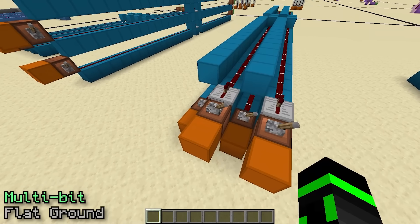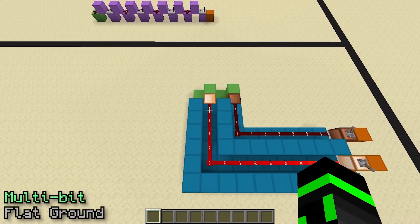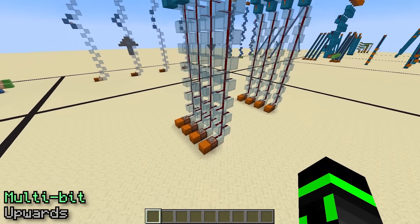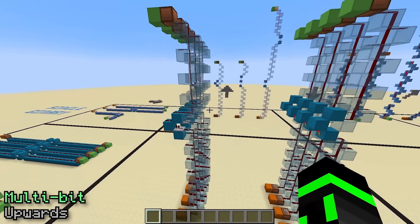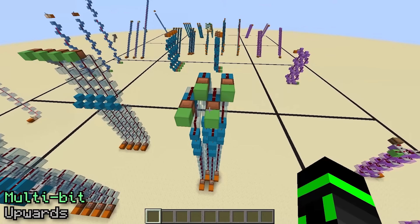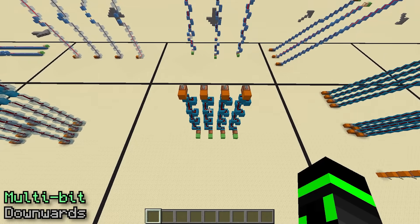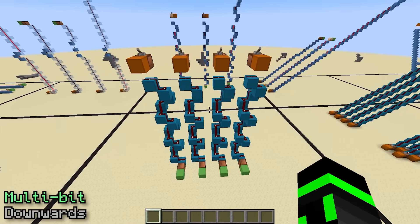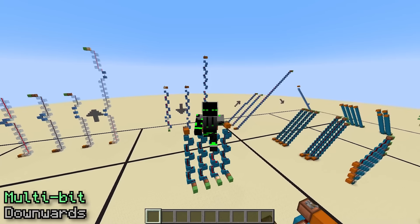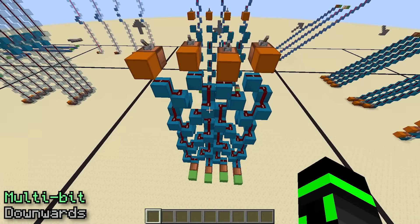Going upwards or downwards with multiple wires, the best you can do is make a glass tower for each wire and stack them next to each other — either using repeaters or torches for signal refresh. If you need to squeeze them together, you can stagger them, just make sure the extensions don't mess with the towers around them. Going downwards, spirals are probably the best way to go. When putting a bunch of spirals next to each other, there's actually a way to place them right next to each other by alternating between a clockwise spiral and a counterclockwise spiral.